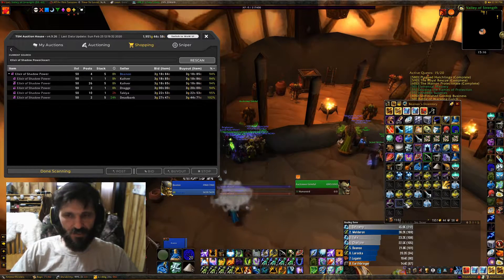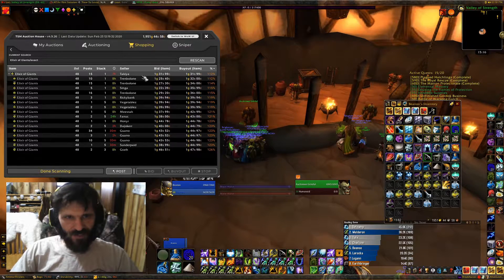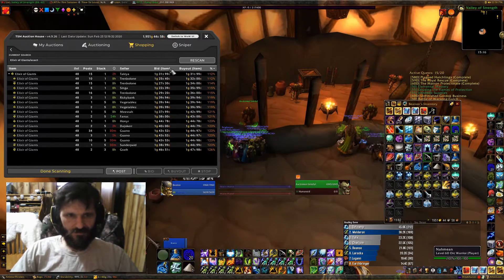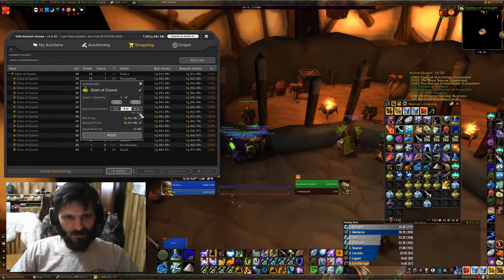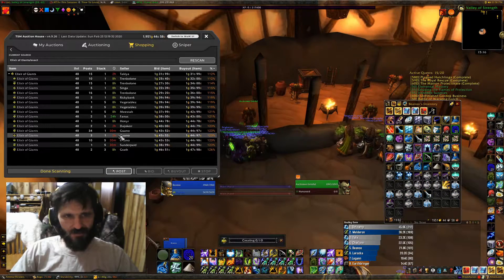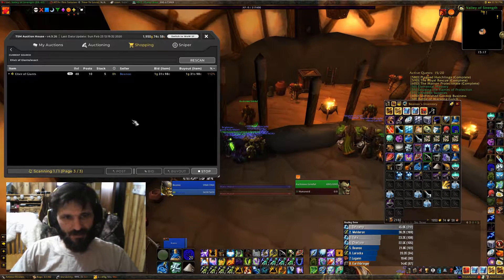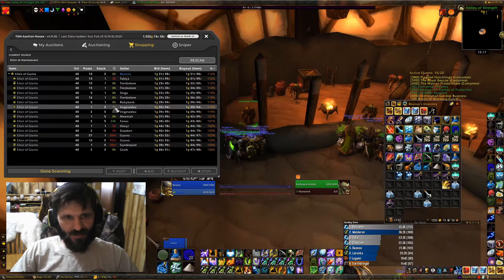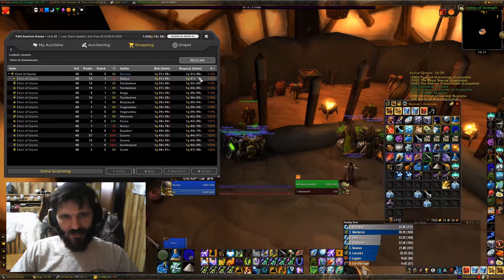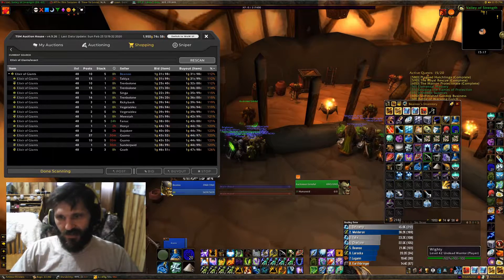Shadow Powers sell a lot. Elixir of Giants — we're going to post these up now. This is the second round of Giants I've posted today. All the ones I posted earlier today all sold — every single one of them — and they're at 112 market price so they're good. We're posting stacks of five, 10 stacks. Even though I am the lowest price, I probably could have gone ahead of all these single stacks and made a little more, but they're already at a really good price. I'll post them up lowest price, stacks of five — probably by tonight they'll be gone.